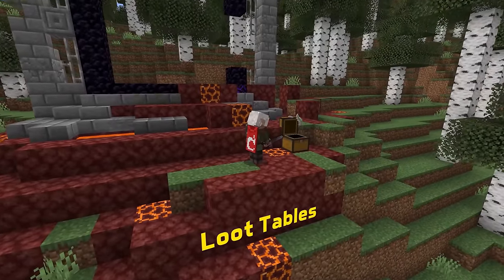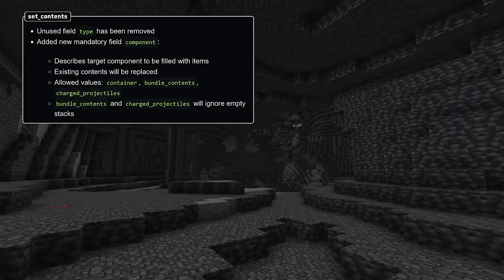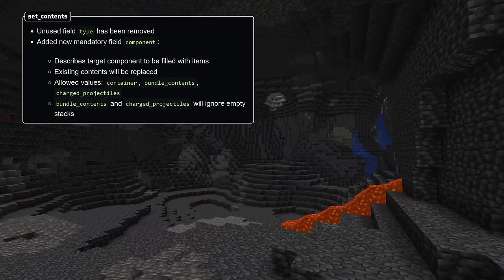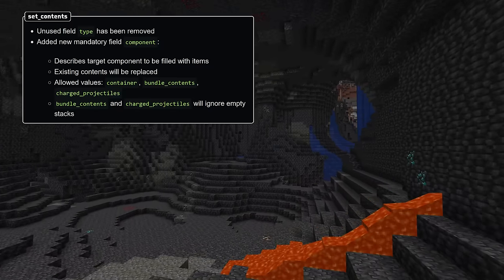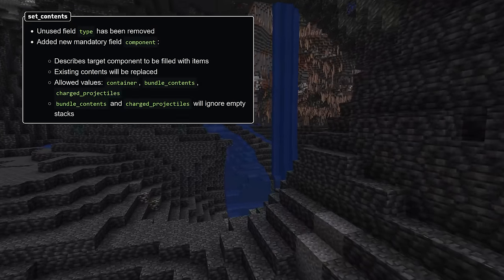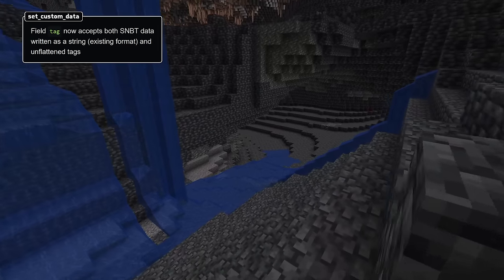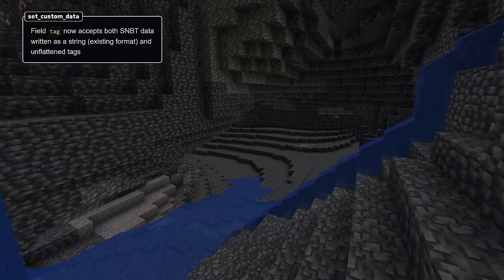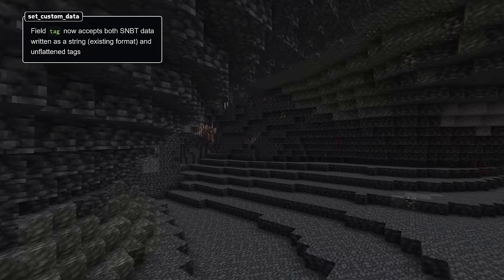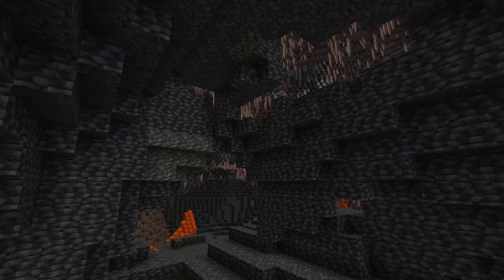This pack version also has changes to loot functions. The set contents loot function has been changed with a new mandatory component field describing which type of component to set. Possible values are container, bundle contents, and charged projectiles. The existing contents of the target component will be replaced, and bundle contents and charged projectiles will ignore any empty item stacks. The unused type field has also been removed. The set custom data function has also been modified so the tag field now accepts both the existing format of SNBT in string form and full data in inlined format. And the limit count function can no longer be used to create item stacks with more items than the stack limit.